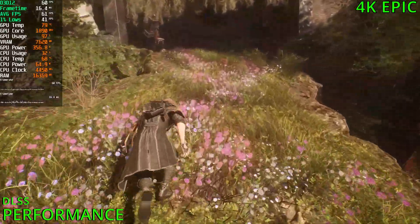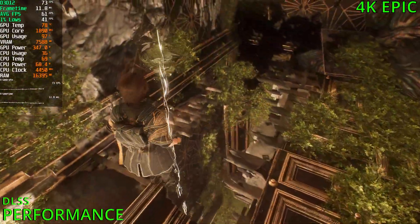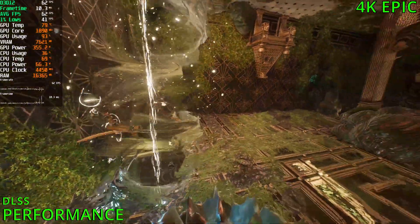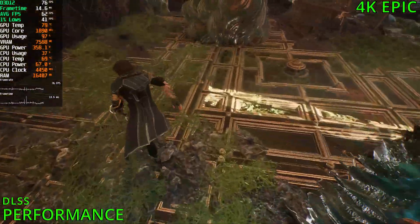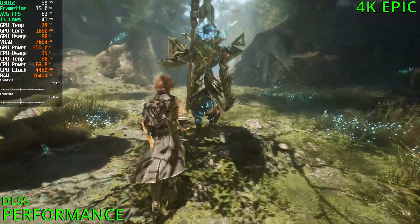For me the sweet spot is still 1440p — epic preset with DLSS. Looks very sharp and FPS-wise well above 60. If you're playing at 4K, I would lower the settings a bit more, maybe to high instead of epic, to have more headroom in case of a heavier situation.